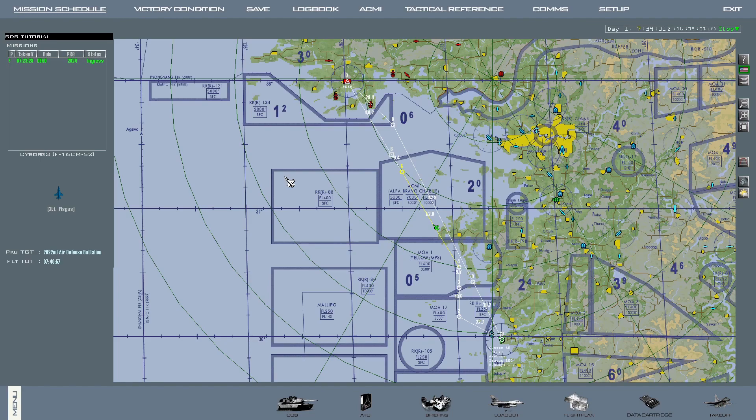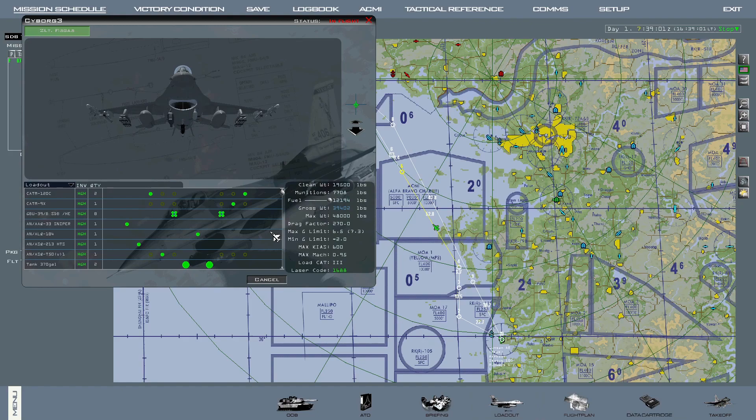This tutorial I will be demonstrating with the small diameter bombs. As seen here, I am currently carrying 8. However, this tutorial is also completely applicable to the JSAW and the JASM. The only difference is obviously the amount of targets that can be targeted with the types of munitions that the F-16 can carry in their respective amounts.